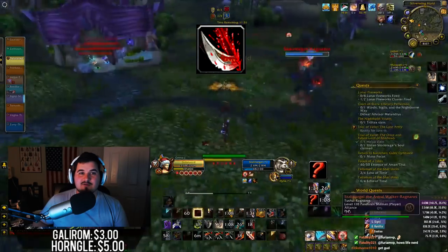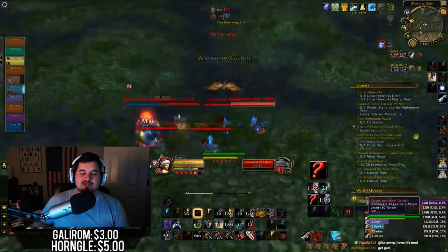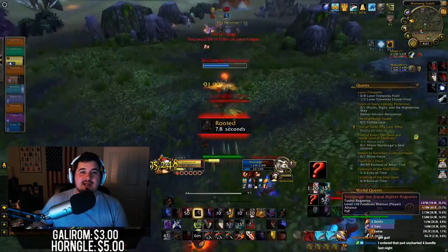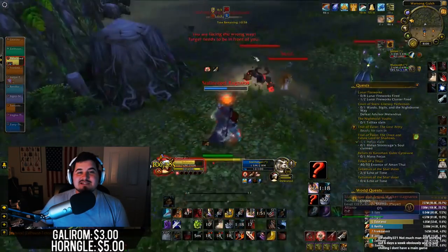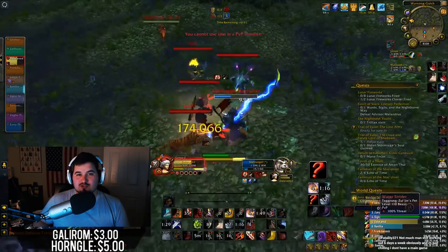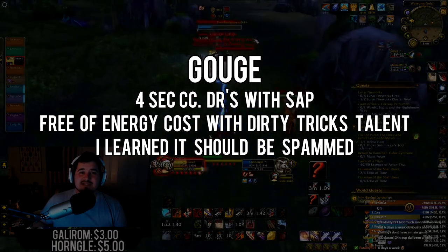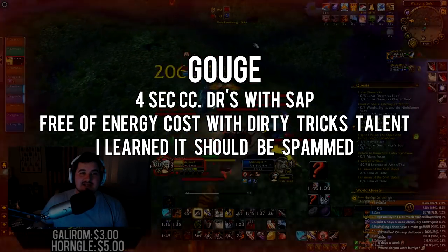Gouge. In this part of the video, we'll be talking about Gouge. I'm expecting many people here to understand the basics of Rogue CC — stuns are our bread and butter, and locking people down into stunlock is intensely fun. But Gouge is the biggest ability in the Outlaw Rogue toolkit that we have. Let me explain. It's a CC that lasts 4 seconds, DRs with Kidney Shot, and generates a combo point. It's free of energy cost with the Dirty Tricks talent.